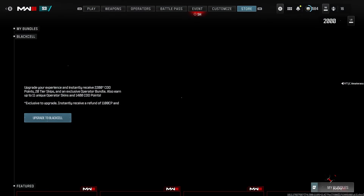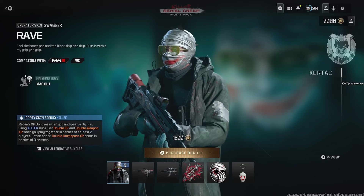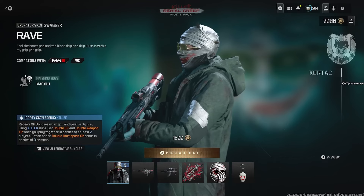To find this party skin bonus, head to the Store, then go down to the Killer Serial Creep Party Pack. Once you're on that party pack, you'll see on the left side, right near the CoD Points, the party skin bonus for the Killer.